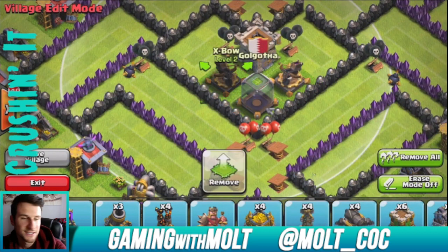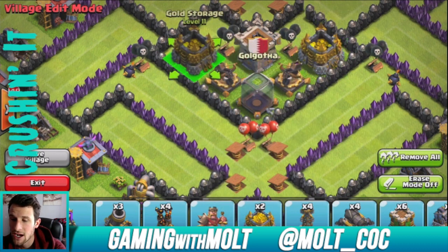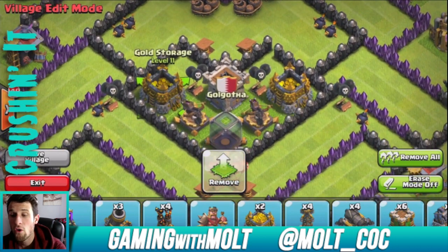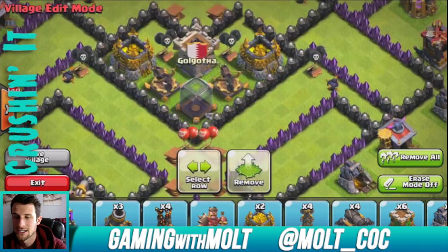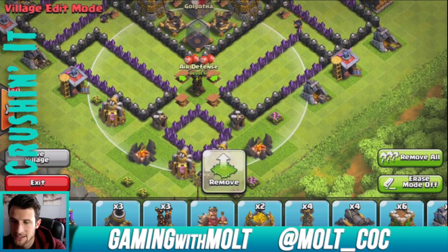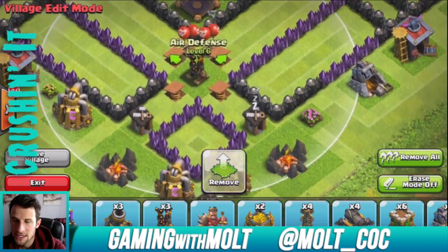Then let's bring in our dark elixir because we want to upgrade our king and our queen. Bring our xbows into the middle as always. Since we are farming, we are trying to save our gold because I want to upgrade stuff. I've upgraded a whole bunch of my walls — I now have like 145 of them at level eight, so that's going pretty well. I'm going to start upgrading other stuff now. The reason I wasn't upgrading other things before was because I didn't want to be down defenses while I was pushing.